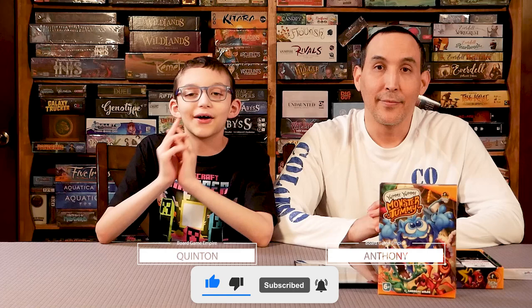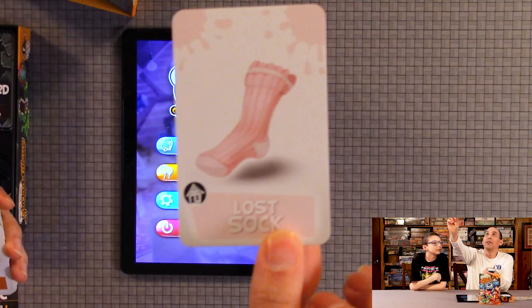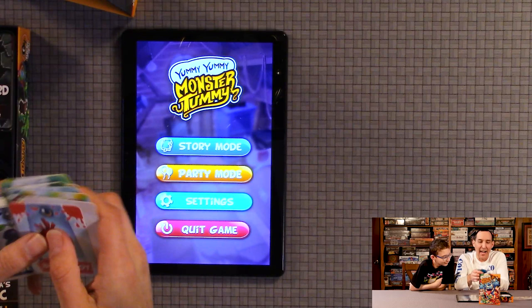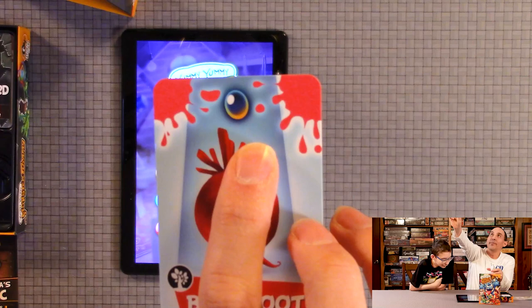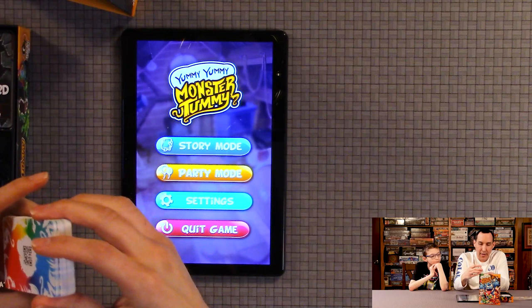This is a quick game. You're feeding the monster regular cards like these. There's a QR code where you scan — keep it about two inches away. If you get the bunny, you want to feed it vitamins, which have a little icon in the center top.